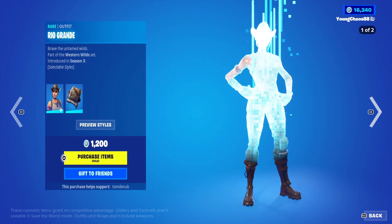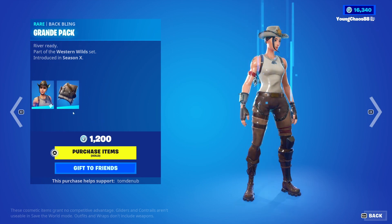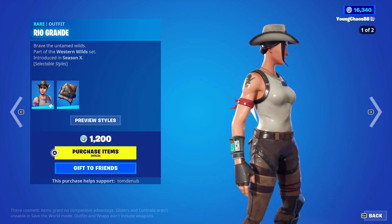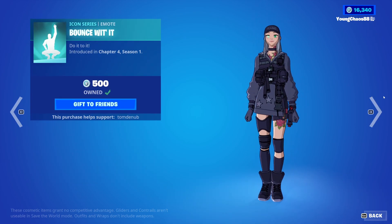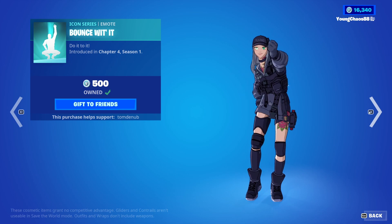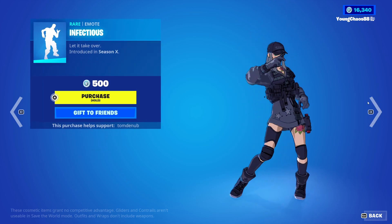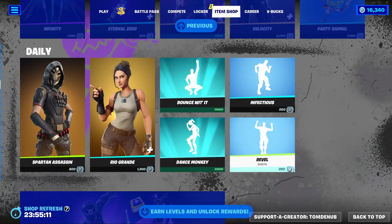Rio Grande with the Backbling Grande Pack — a Rare Skin, 1,200 V-Bucks — with that secondary style where you take the hat off. The skin is super shiny — kind of weird. And then we have Bounce With It, about 1,500 V-Bucks — first time returning since it originally came out earlier this season. With Dance Punky at about 300 V-Bucks. Confectious and Raymo at 500 V-Bucks. Revelle coming out at 200 V-Bucks.